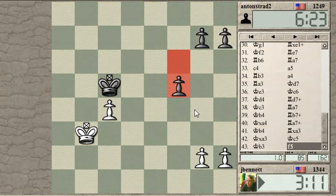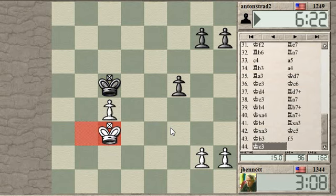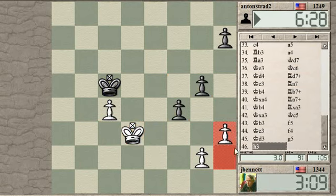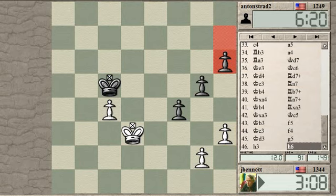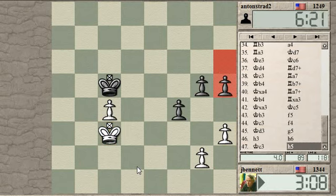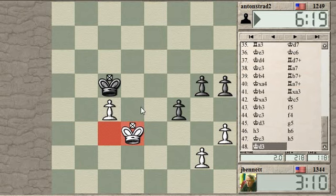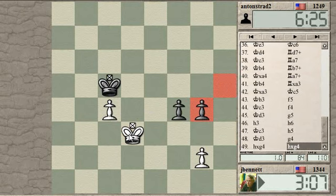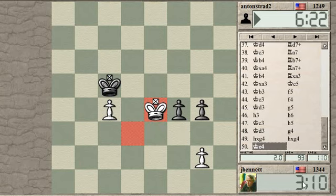His pawns are not blocked. I'm just going to wait here and see what he does. Okay, he advances these pawns. As long as this king never goes back, what I have to do is run my king over here, take here, then king here, attacking his pawns. Unfortunately I can't win this, but maybe I can get a draw. Yeah, it should be a draw.